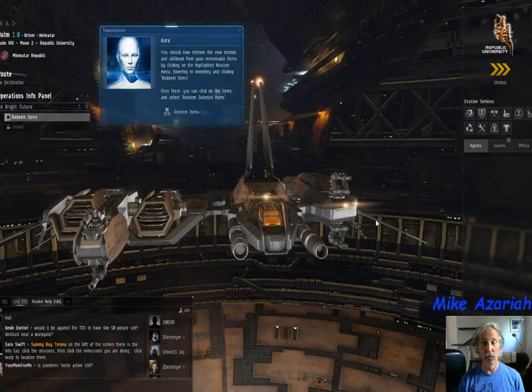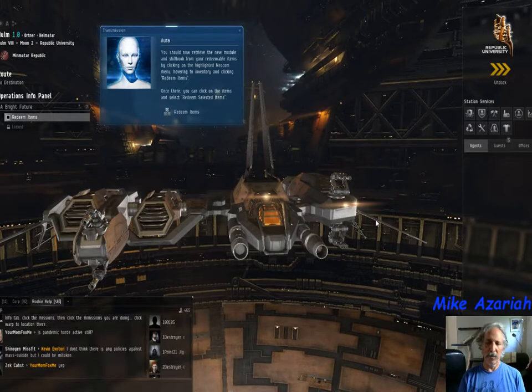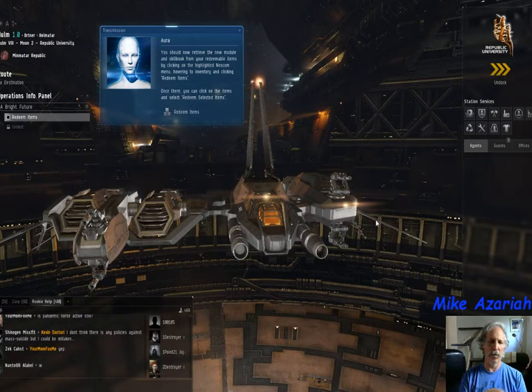You've just gotten away from the warp disruption bubbles and you've just docked. According to Aura, they tell you you've had your skill queue advanced — you're going to be part of the Minmatar Republic, or the Gallente, or the Caldari, or the Amarr, whatever race you've chosen. But you get told the same thing.